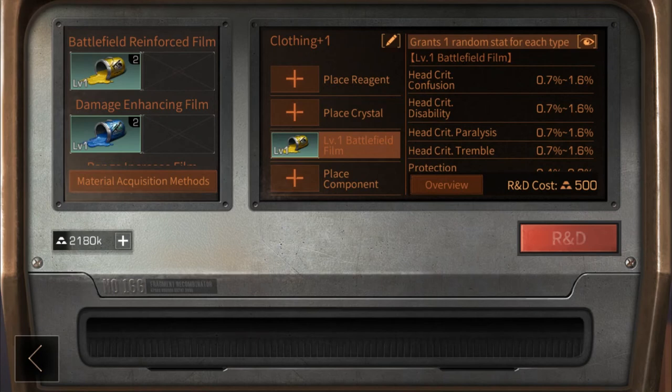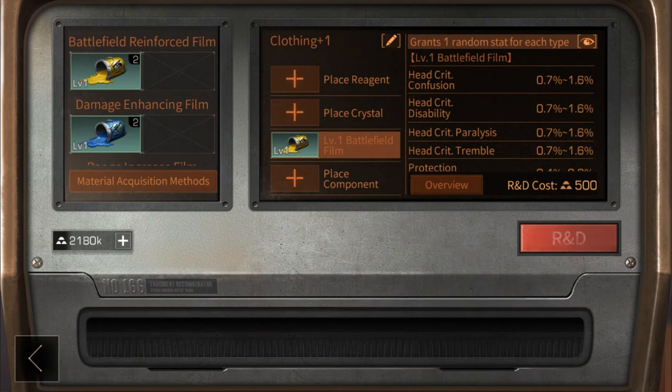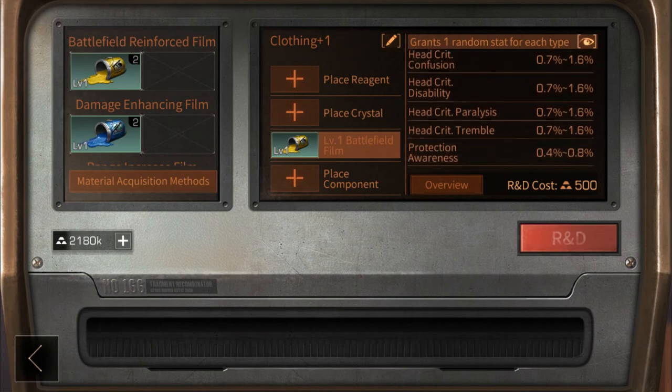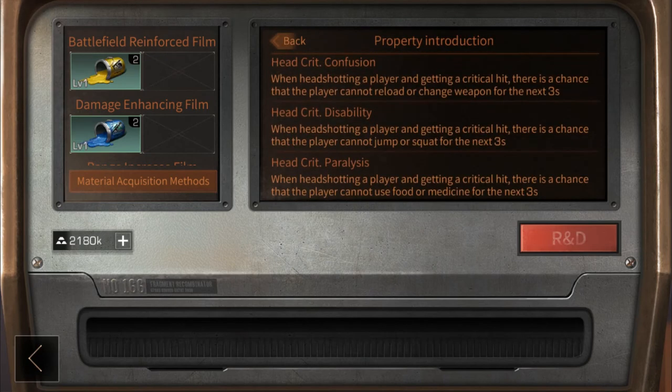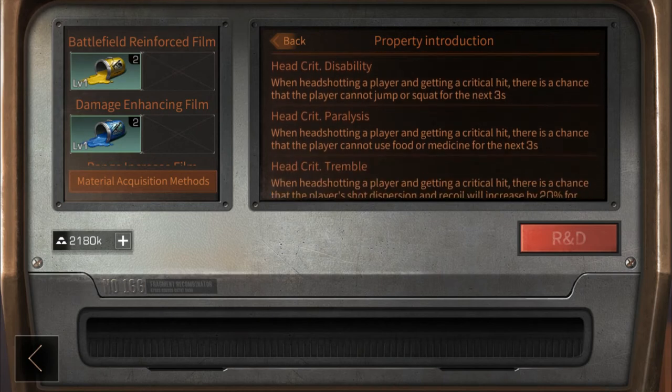Film has three types: battlefield, damage, and range. Battlefield adds modifiers to your critical headshots — confusion restricts reloading or changing weapons for three seconds, disability prevents jumping, paralysis blocks the use of food or medicine, and tremble increases recoil and dispersion by 20%.